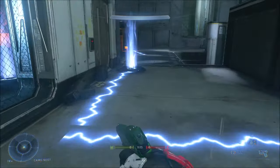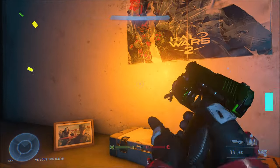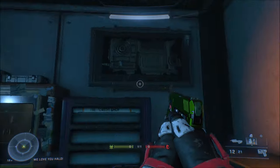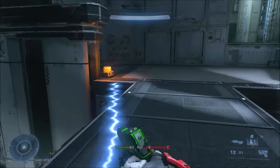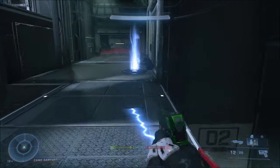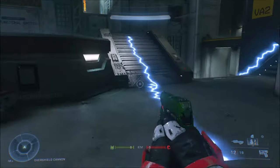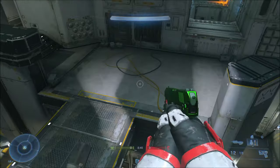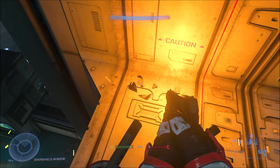Some of the ID badges are somewhat hidden around tight corners. There's also one badge inside the Halo tribute room — to get that one I've placed a teleporter there, because that door is only open in Infection and Slayer. In any other game mode including Forge's play mode, you cannot get in there without using the teleporter, so keep that in mind. But with the teleporter you can get in there in any game type.